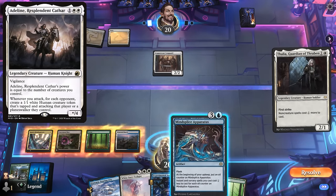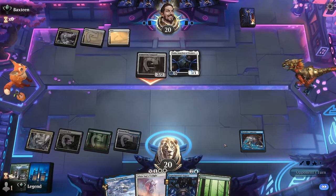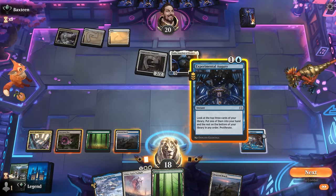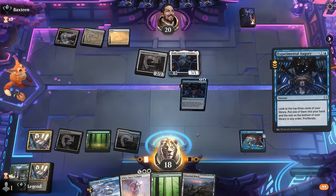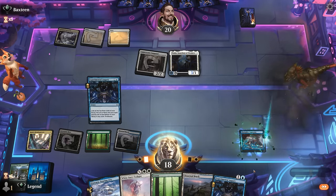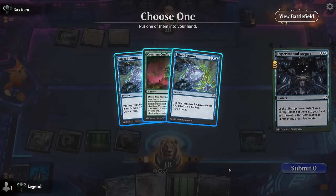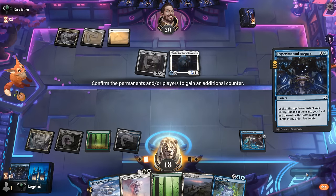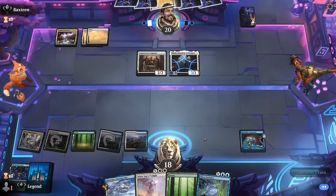Something like Adeline could hit pretty hard, but it's going to be a Thalia instead. We flash in Apparatus in response — it offsets Thalia a little bit. We cast a 2-mana Augury and pick up another Augury, which is probably better than another White Sun's. We can now cast spells for 1 mana. Finding a Confluence may not be necessary, so we go for Scrutiny. Next turn we should be able to White Sun's to clear the board.